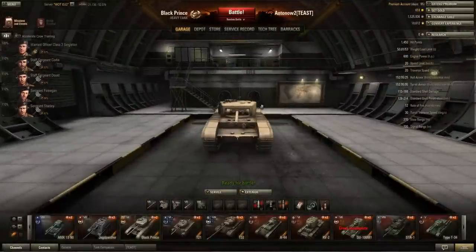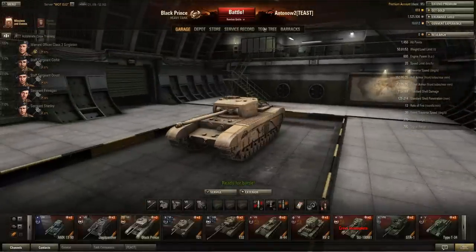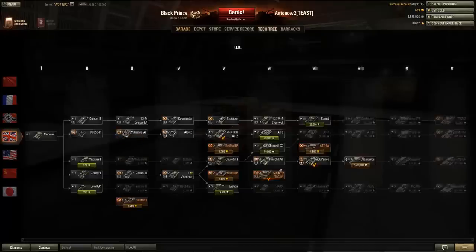Hi mates and welcome back to my World of Tanks channel, I'm Anton. Today we'll be looking at the Black Prince, the tier 7 British heavy tank. In the tech tree you get it from the Churchill 7, and it leads up to the Caernarvon. The Black Prince is really the last typical British heavy tank, as the Churchill 1, Churchill 7, and Black Prince all play out quite similarly.